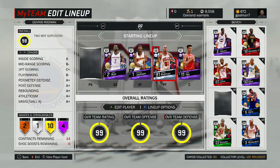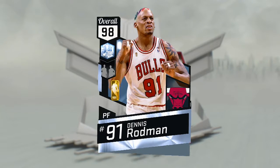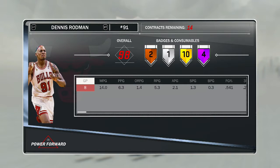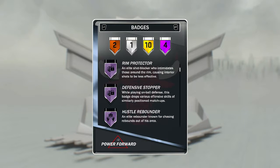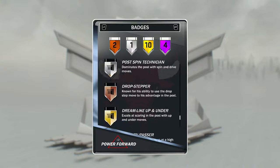This is a big card right here — 98 Dennis Rodman. He's cheap; I picked him up for 30,000 a while ago. He's so good: 94 offense, 99 defense. He's the best defensive card in the game — well, he used to be anyways. He's only 6'7" but he's got four Hall of Fame badges: Chase Down Artist, Rim Protector, Defensive Stopper, and Hustle Rebounder.